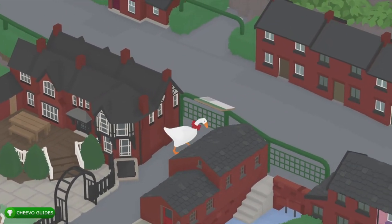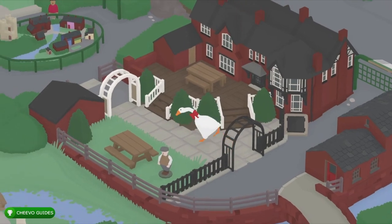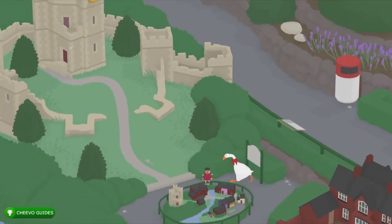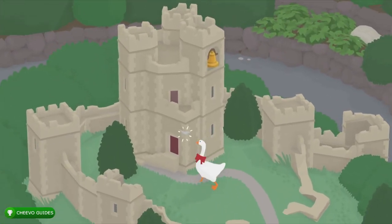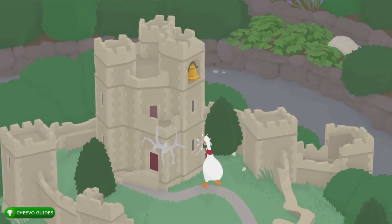We need to make our way to the back of the village where there's going to be a castle with a golden bell at the top. In this area you're going to have to duck under both of those arches, and you're finally going to find this little castle right here. What we're going to have to do is interact with it — you're going to have to peck it a couple times in two different areas until the wall breaks.